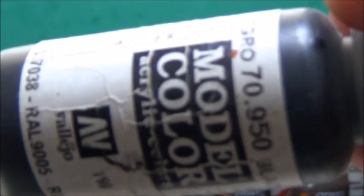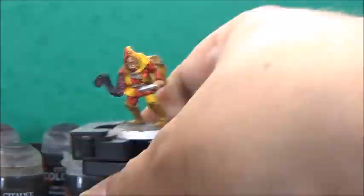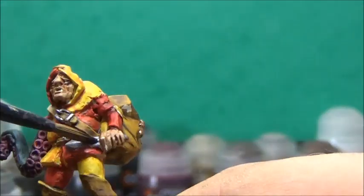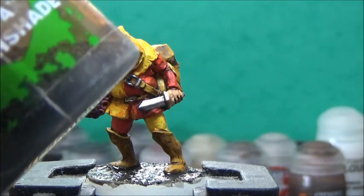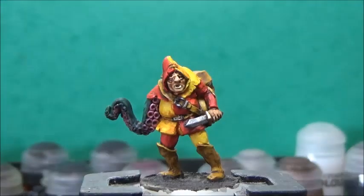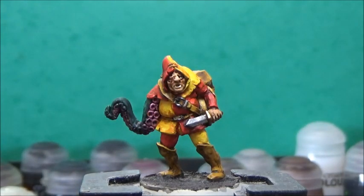And a dot of matte color black in the eye. Now some Nuln Oil, and this is for the similar metallics and the entirety of the textured base. Then some Agrax Earthshade for the brass details. The Nuln Oil has finally dried, so now I'll take some Taminatsu Stone and dry brush the base. After that, I'm going to paint the base rim with matte color black, and then give him some matte varnish and add some tufts.